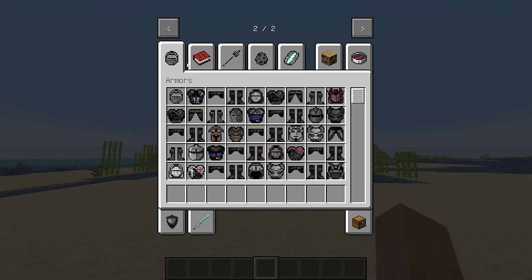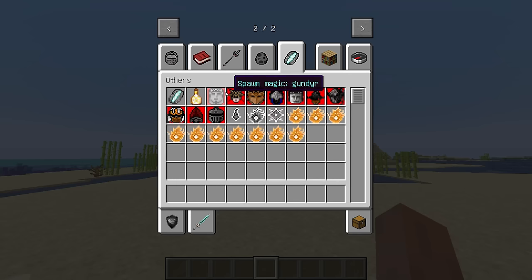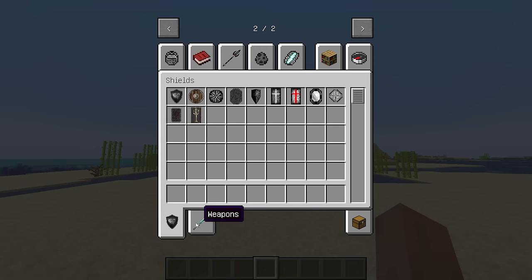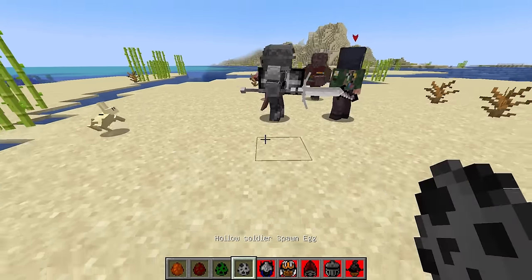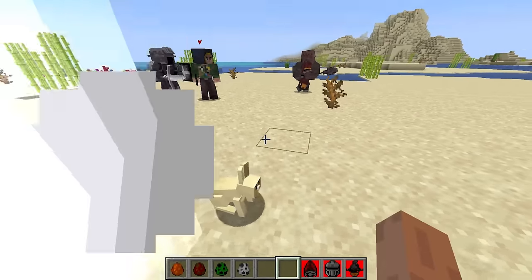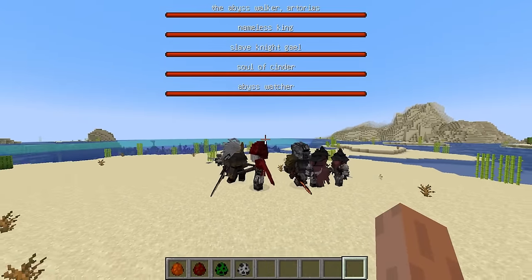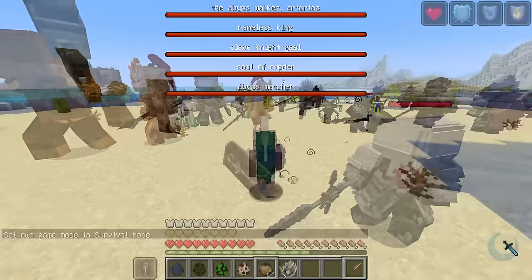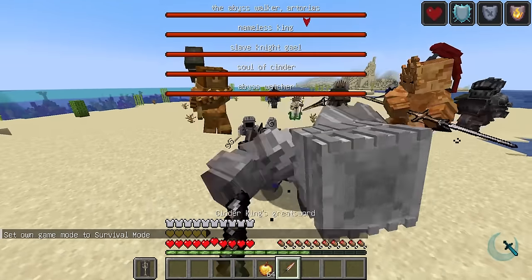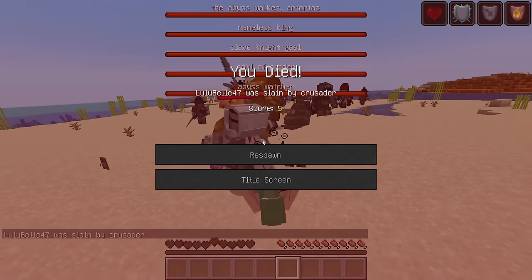This mod transforms Minecraft into a souls-like game with hardcore difficulty and exciting battles. It adds lots of souls-like armors, all of which are animated, and a variety of weapons. Neutral NPC mobs exist and you can pacify them by giving them an Estus Flask item. The monsters are very strong and dangerous, so head-to-head combat is likely to result in defeat — dodging enemy attacks is the only way to win. Currently the mod features 10 bosses, all with impressive attack animations. Don't miss out on this mod if you enjoy Dark Souls or medieval-style gameplay.